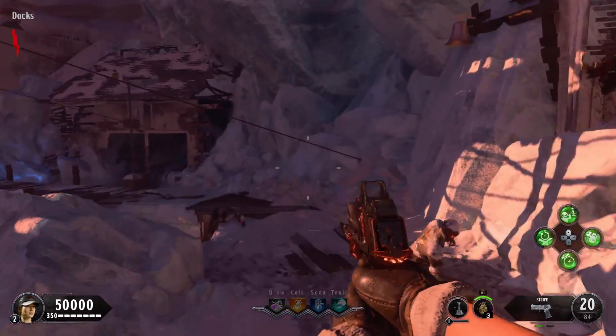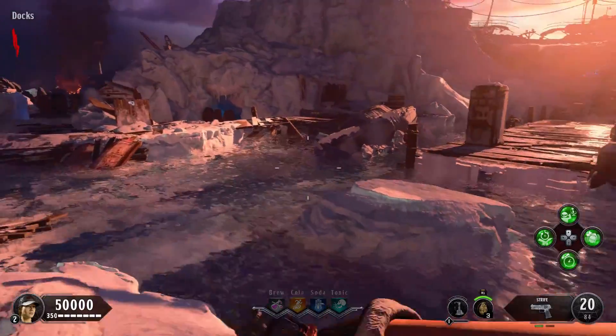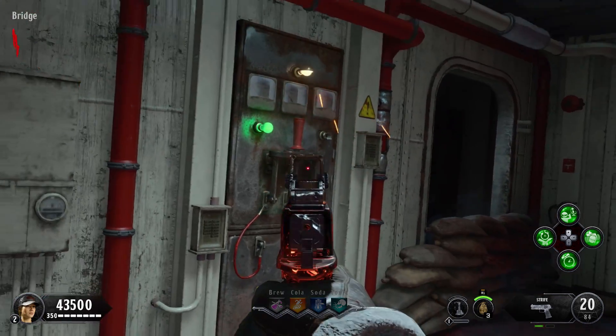This is a straight to the point guide on how to unlock Pack-a-Punch on the Zombies map Tagged or Toten. The first step is to flip two power switches — one can be found in the spawn area and the other can be found at the top of the boat, located in the gangway area of the map.